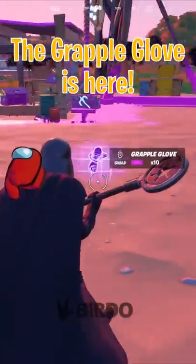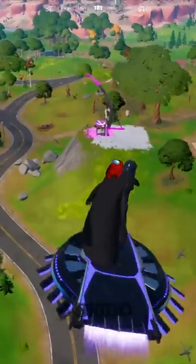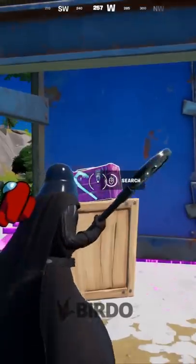The new grapple glove just got released in all game modes in Fortnite. Here's a map screenshot where you can find them all — you'll see them around these grapple landmarks. There you'll find purple toolboxes with the grapple glove.